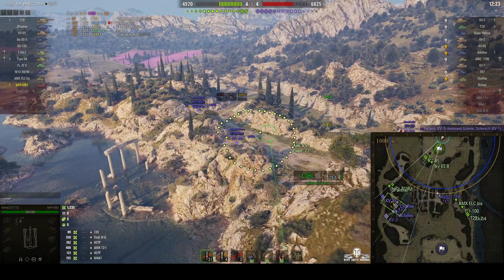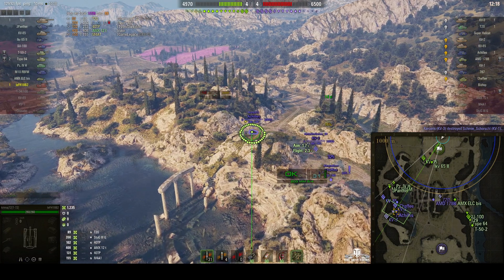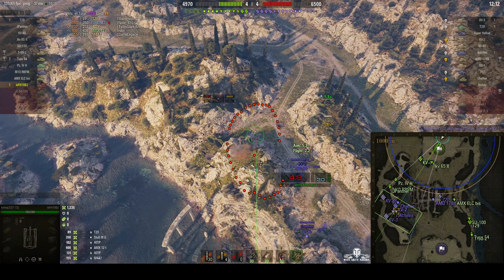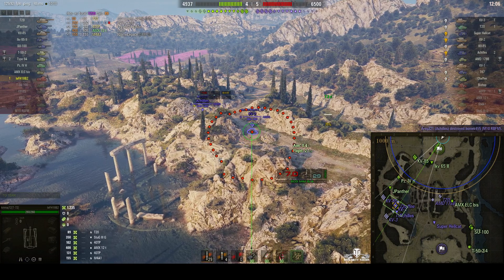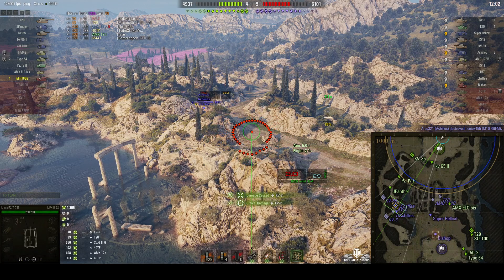On this side of the battlefield most of the enemy is staying arty-safe at the moment, hugging the walls — except for that KV2 who's right out in the open behind that rock. Krimash goes for the Achilles first, then sees the KV2, dials in, round's out — good hit, solid hit for 70.